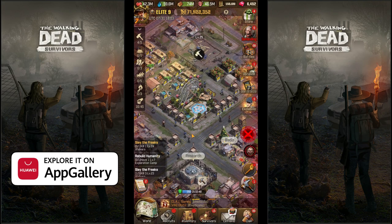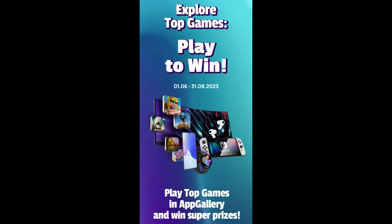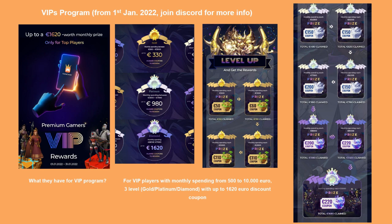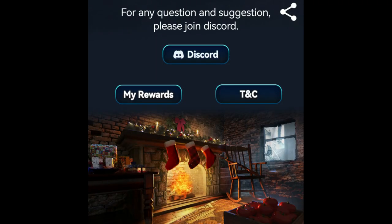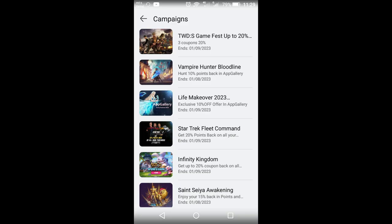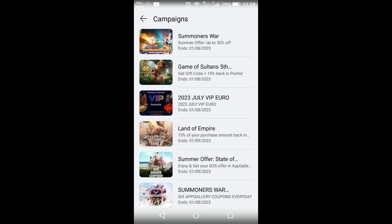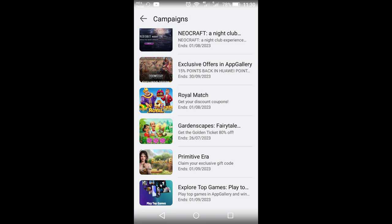Before we start, a word from the sponsor. There's a new thing called the VIP program, a new campaign, and giveaways in the Web Gallery and in The Walking Dead Survivors. Web Gallery is an application store where you can download apps and games and shop cheaper in mobile games. Each month there are new offers, discounts, and giveaways — especially on new games — only in Web Gallery.